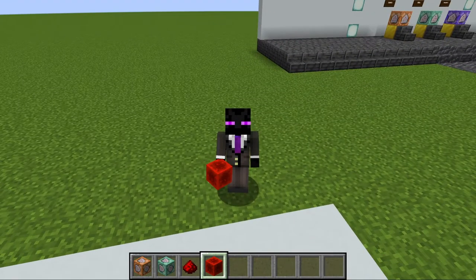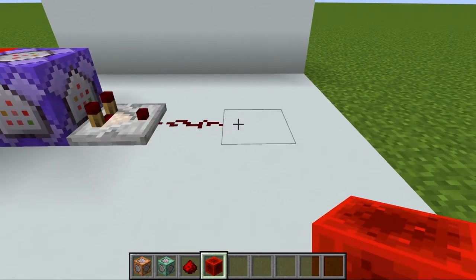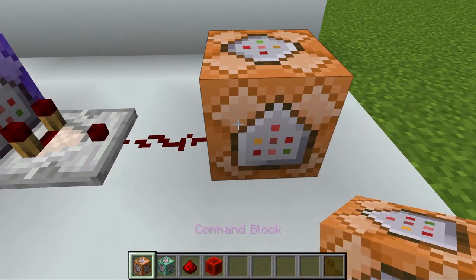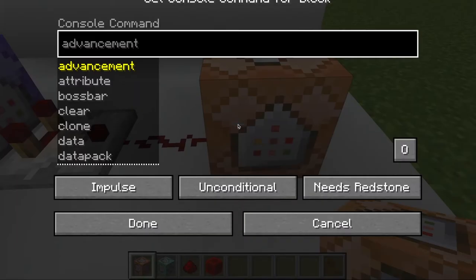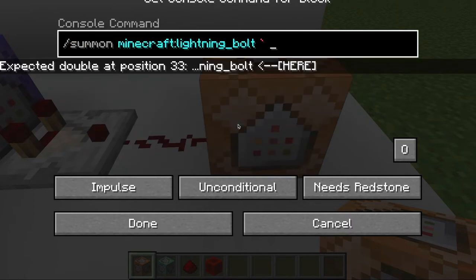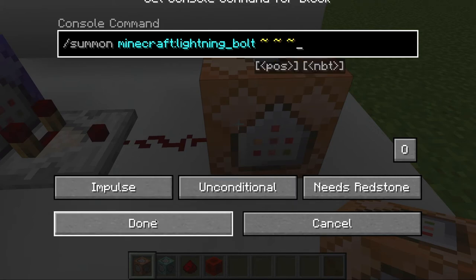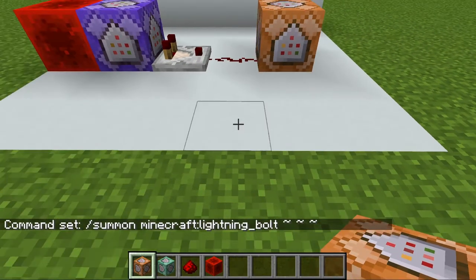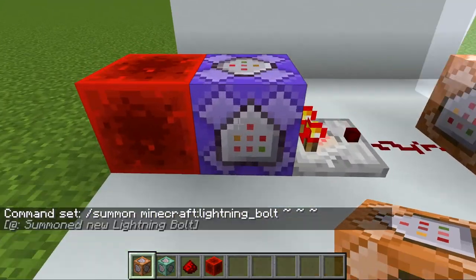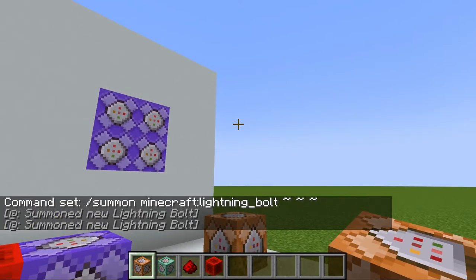Now we're going to take the output from this repeating command block and use it to summon a lightning bolt. We'll use the summon command, type lightning bolt, and summon it right on top of the command block using the tilde command. So if I get within three blocks of this — lightning bolt. And again — lightning bolt.